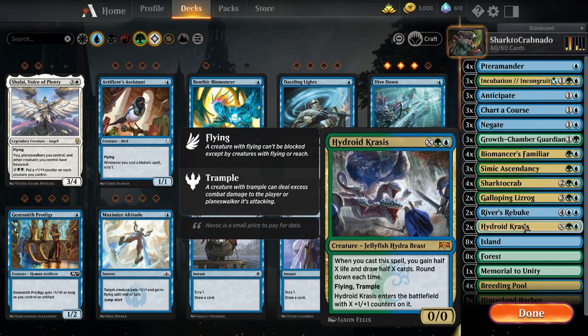Hydroid Krasis — I don't have to tell you how great this card is, especially in the late game when you're running low on life and card draw. You cast it, you get a big body, life gain, and card draw. When you get +1/+1 counters on Hydroid Krasis, you will get counters on your Simic Ascendancy. To be clear, it's one or more — so you can put 20 counters on Hydroid Krasis and you'll just get one counter on Simic Ascendancy. But Simic Ascendancy sitting in the background is a threat they have to deal with, and Hydroid Krasis helps build into that.